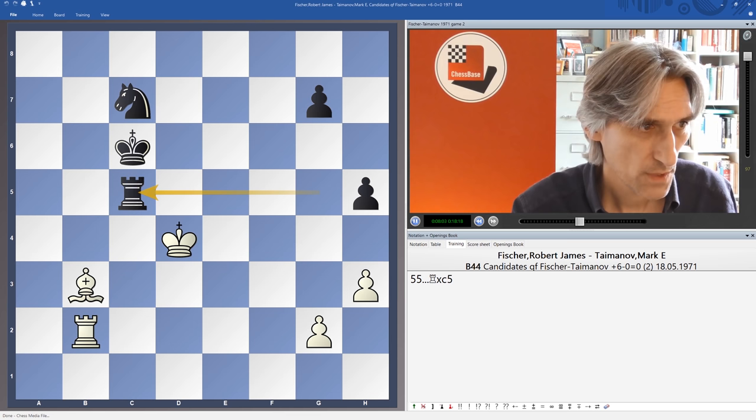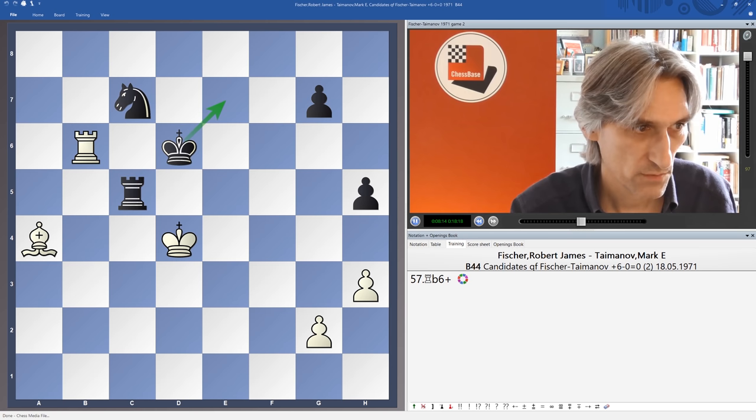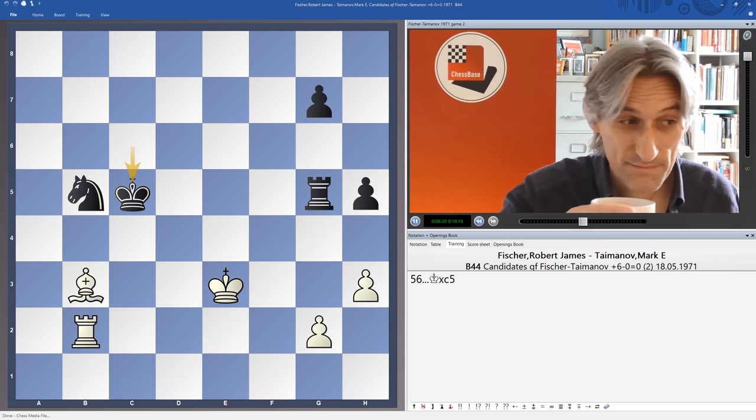Don't go for the king and pawn endgame with this one — white's king is too close. After this we give a check, king goes back, and we can take the rook. But after bishop b3, instead of rook takes pawn, black can play knight b5 check. Suddenly, that all-important passed pawn has dropped.